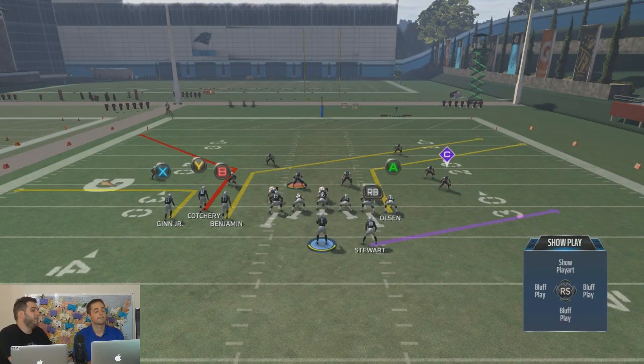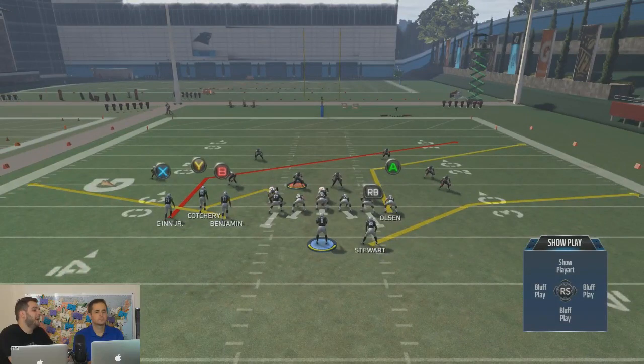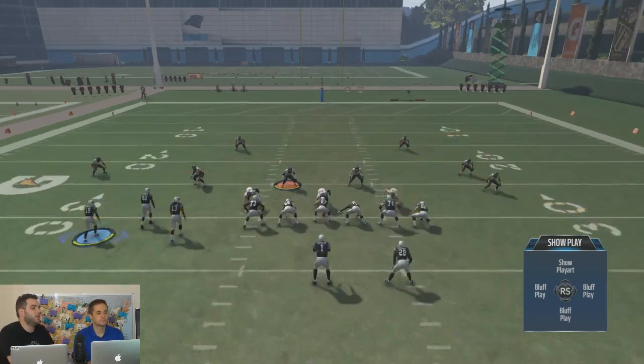Then you have tight end corners. There are very few plays in the game that give you this many corners and posts — that's what makes it very difficult. And then you can come out in whatever play you'd like. You also have a table route, tight end corner — very nice. A corner that you can motion to the right side of the field. There's a lot of things that go with it.